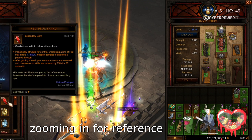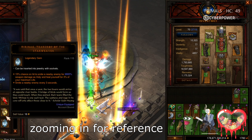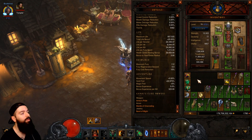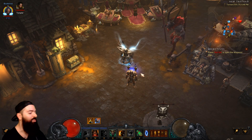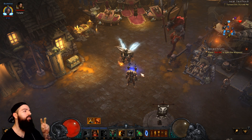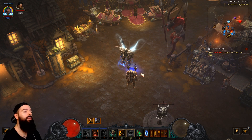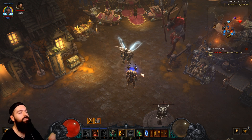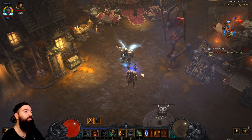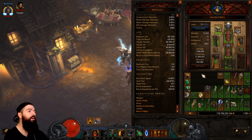We tried a lot of different variations of the build but the one I'm going to show you is my favorite version. There's probably a lot of ways to play it and as the PTR things can change. You could probably run it with two barbs and an Impale Demon Hunter, or a third DPS of whatever you want — even two barbs, a Z-Monk, and a Z-Barb. I'm personally going to run three DPS Barbs and one Z-Monk.